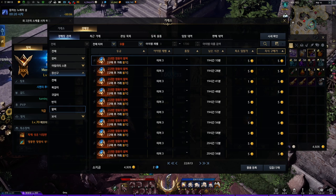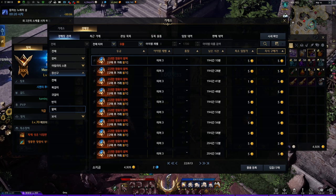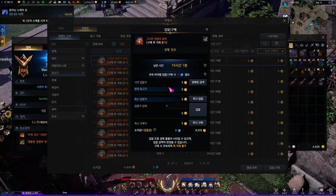You can also sell or buy the bracelet from the Auction House. It requires 15 Feon, and it's only one-time tradable like the Ability Stone.